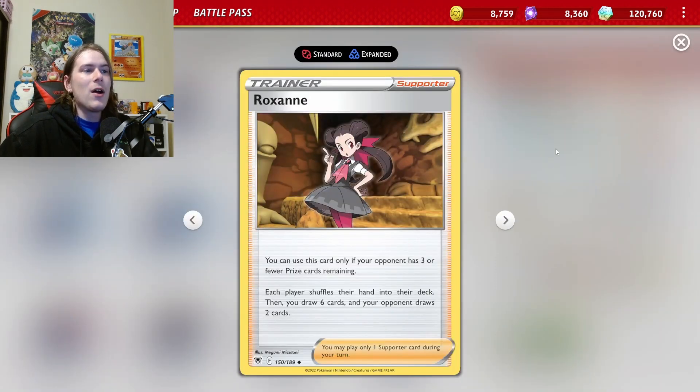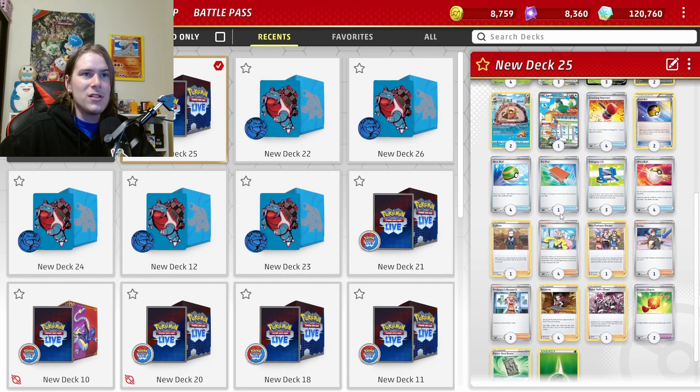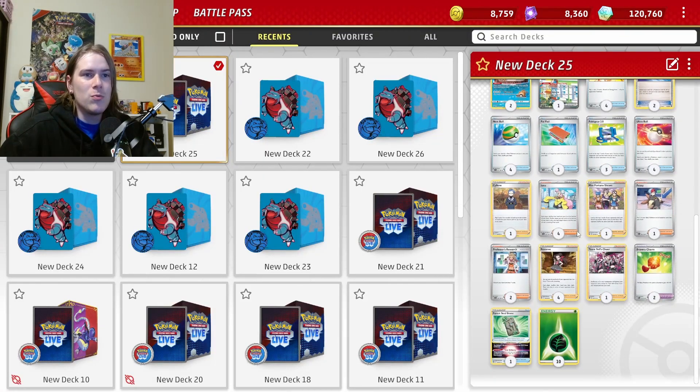If we keep taking knockouts, Iano does get a little worse. That's where Roxanne comes in. Roxanne does the exact same thing as Iano in this situation, except we are always going to draw six regardless of our prize cards. Both of these cards are designed to get our opponent down to two cards in hand, so that we can strip one with Trevenant and they no longer have any cards — they just have the one card they kept and the draw for the turn.